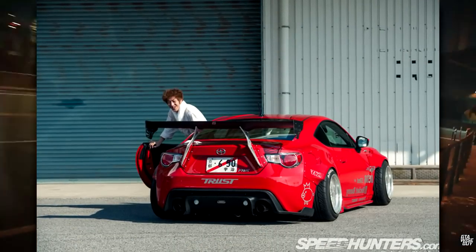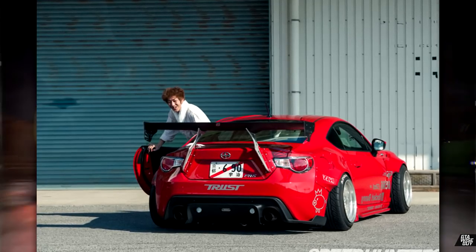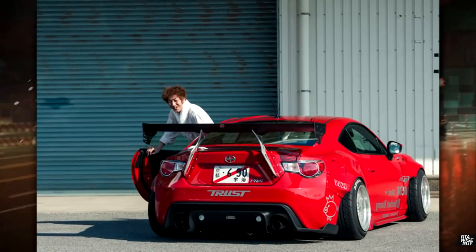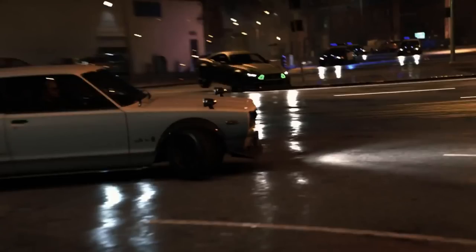The next guy is Kei Miura-san, the guy behind TRA Kyoto who makes Rocket Bunny kits for BRZs, 180SXs and all that sort of stuff. I believe he is going to be the outlaw guy because he is renowned as an outlaw Kanjo racer in the Osaka underground. He actually owns his own Datsun that is styled very similarly to the 2000 GT we see in the trailer running from the cops - white with black flared arches.